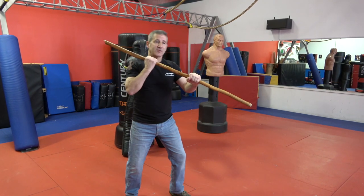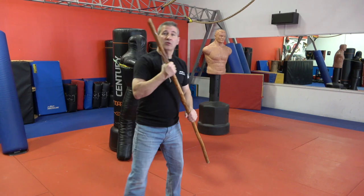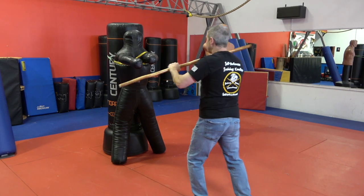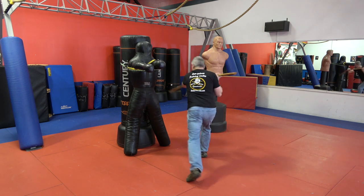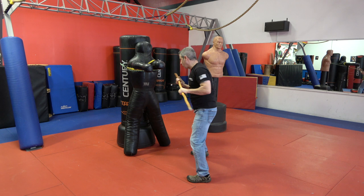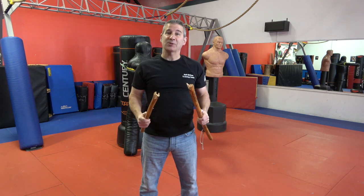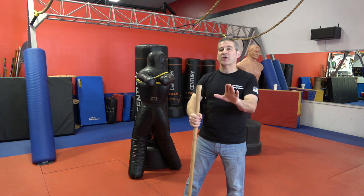Alright, skill number four — same thing, defensive position. This time we're going to step out and do a strike kind of like a left cross or left jab, driving it straight in across the body. We can also go to the... — well, this walking stick has been a friend of mine for a long time, and I guess it's time to get another one. Still a good weapon though. Alright, getting my other walking stick now, moving on to strike number four.